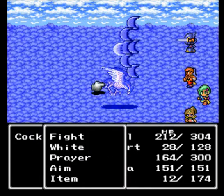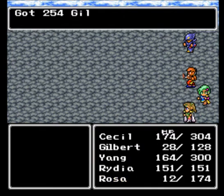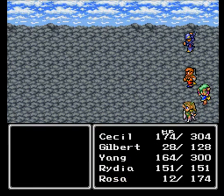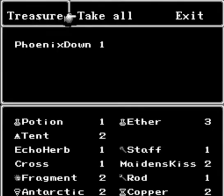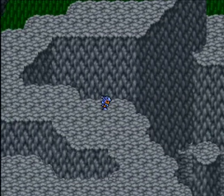Monks aren't peaceful in Final Fantasy — they are physical beings of awesomeness who can do physical attacks like crazy. Yang's the monk here, Sabin from Final Fantasy VI is a monk, and Tifa's a monk too. Gilbert just hid again. I could have used that Phoenix Down and Life spell in the last battle — that's amazing.